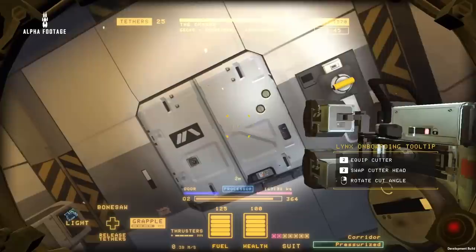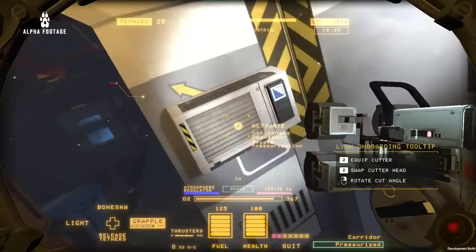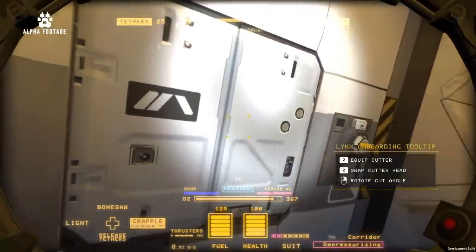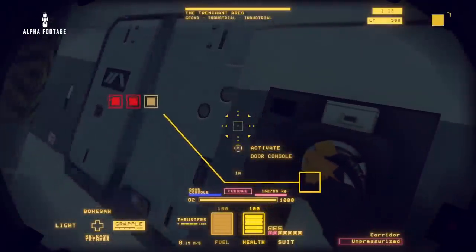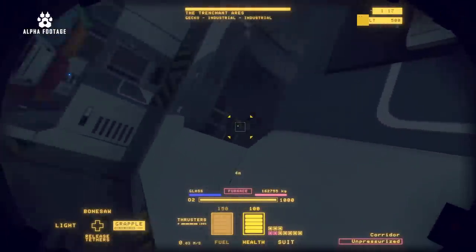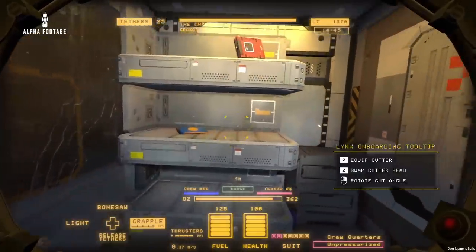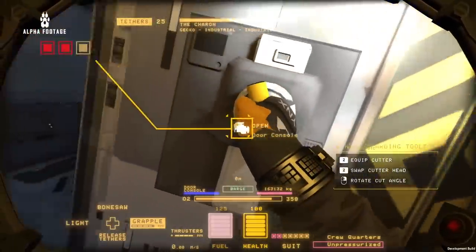We're getting a reading that this room is unpressurized, meaning it doesn't have any oxygen in it. When a room is unpressurized, you're less likely to accidentally cause a decompression event with one of your cuts. So now we're using our own O2 to explore this area.